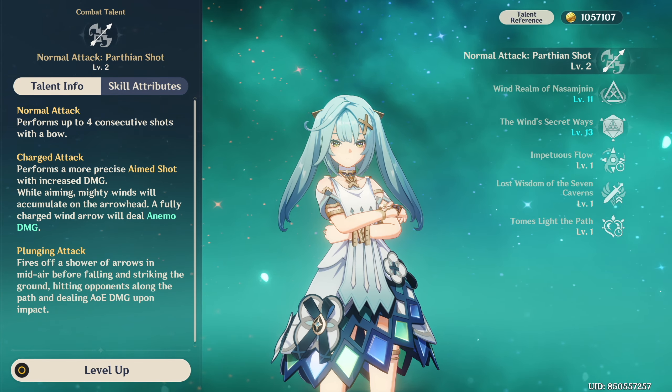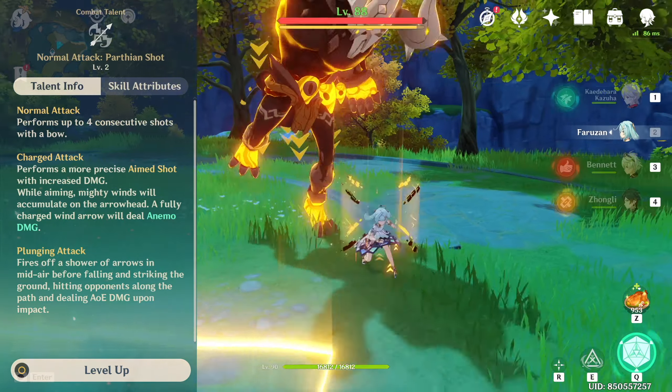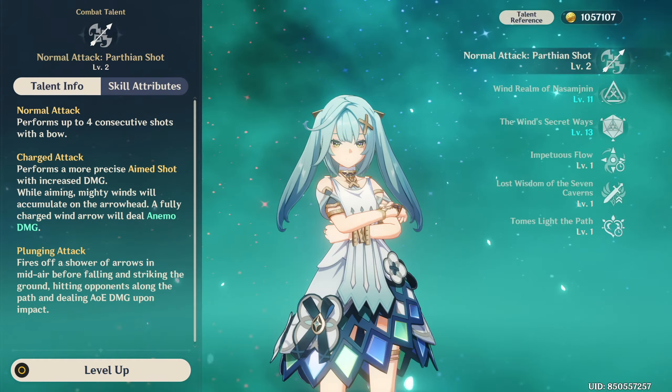Starting with Farazhan's talents — her normal attack string is relatively useless, and her charged shot without her skill just deals one instance of Anemo damage. Again, it's pretty useless.